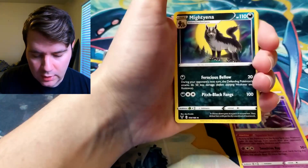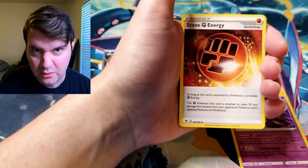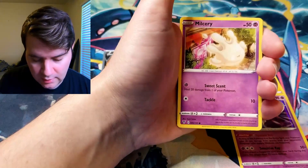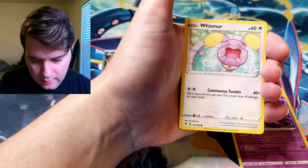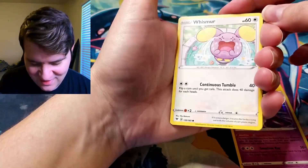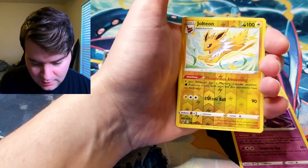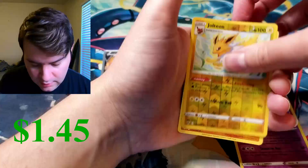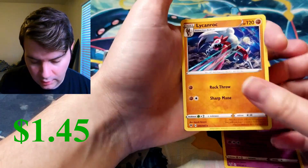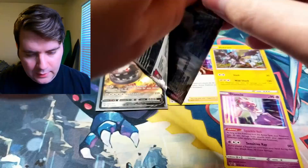We definitely did not use up all of our luck in the first part — maybe some of it, but not all. Stone Energy. Milsery, Wooper, Nincada, Whismur, Drifloon, Jolteon Reverse — that's pretty cool, love me some Jolteon. And a Lycanroc again. Well, we got a duplicate, but that's alright — they're bound to happen.